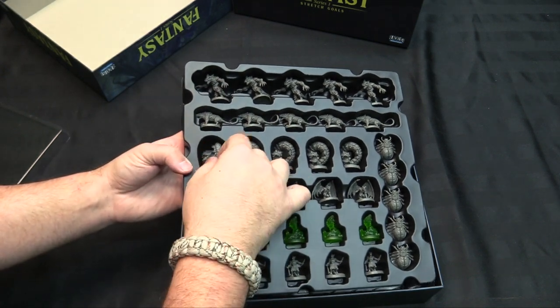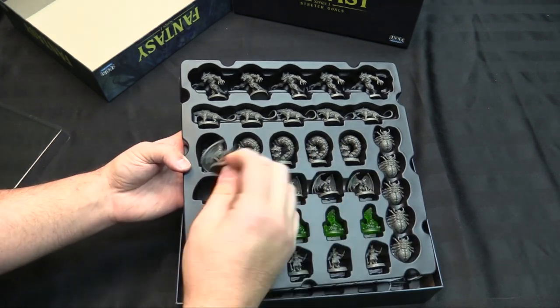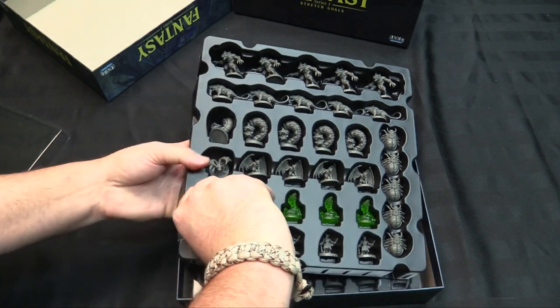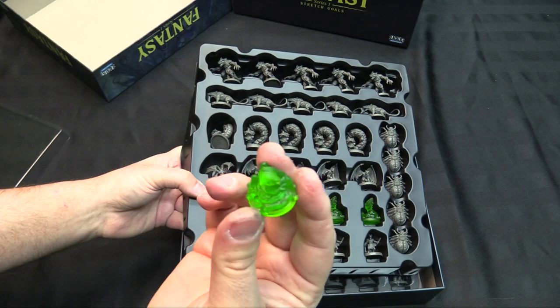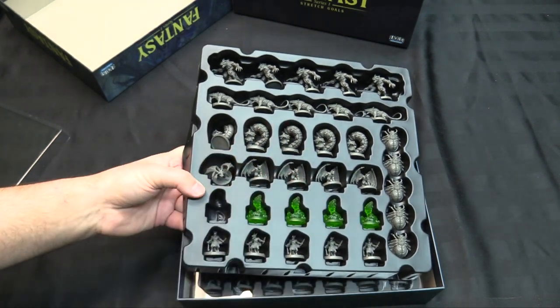We've got some imps, slash gargoyles, slash little baby demons — five of them. You get five of pretty much everything. You get some oozes, because you've got to have an ooze. What's going to turn your turtles into ninja turtles if you don't have an ooze? They're done in clear resin — I'm going to ink these probably and just do some basing.